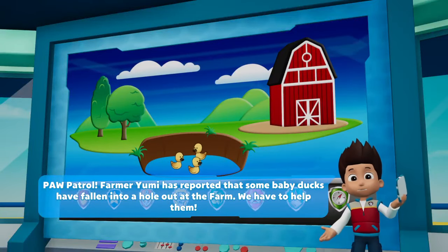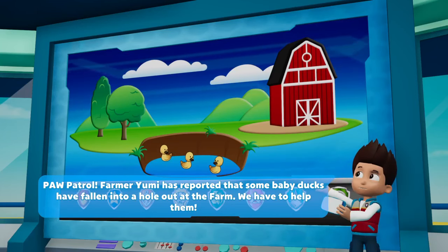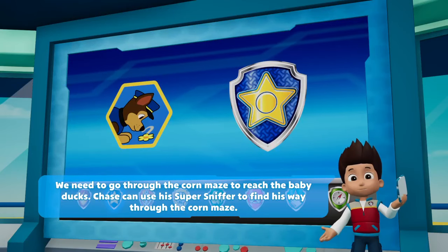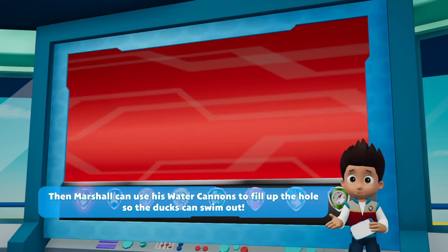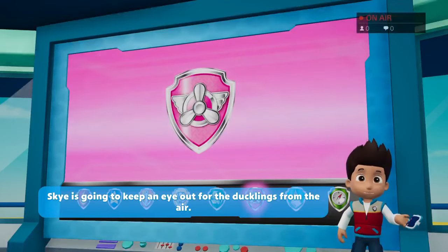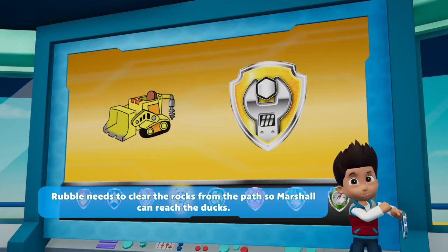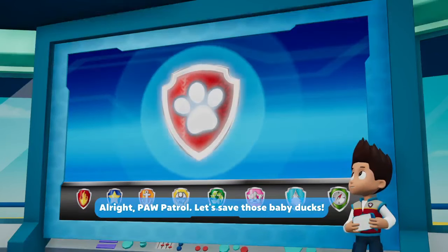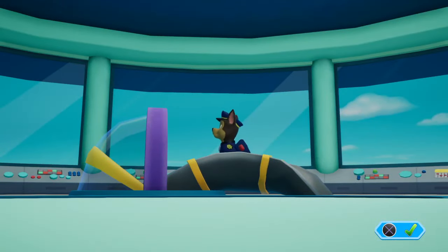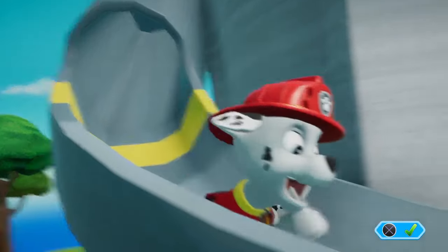Hey team, welcome back! Today we have a new game to add to our playlist: Paw Patrol On A Roll. Mission one: save the baby ducks. We're gonna allow Chase to go through the corn maze with his sniff and find, Marshall will use the water cannon, Sky will reach out to the ducklings from the air, and Rubble needs to clear the rocks from the path so Marshall can reach the ducks. Remember, Paw Patrol is about teamwork and helping others!